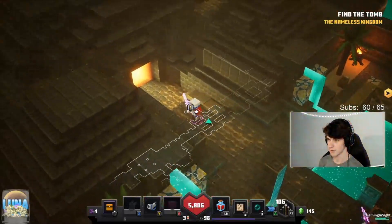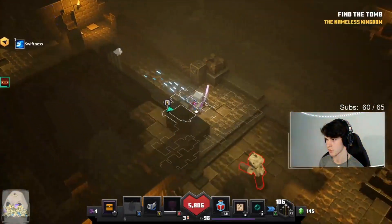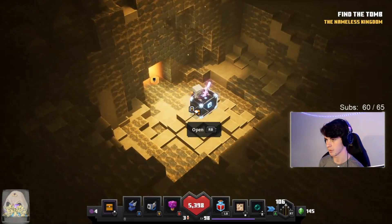There are two variants to this room. You can have this one, which is the good variant where you can get three chests, or the other one where you can only get two. Roll down here to where I am, open up this little secret cave — we get a blue chest, really good.